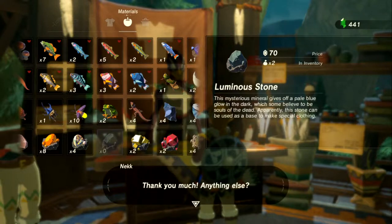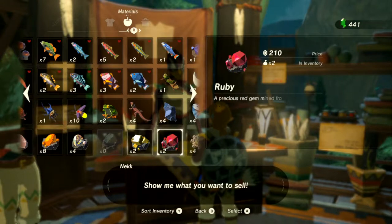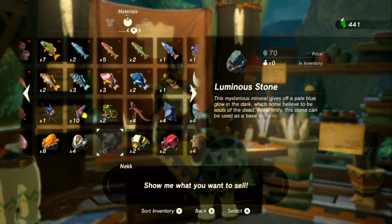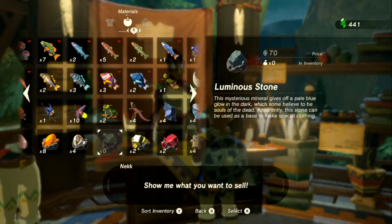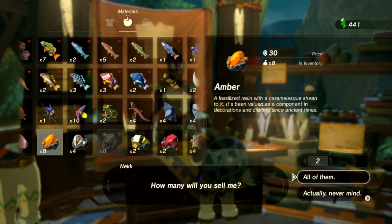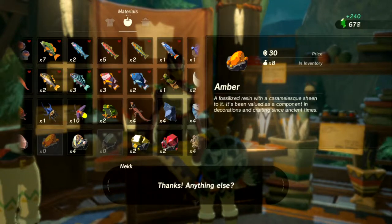Luminous stones are worth more if given to a specific Zora NPC, but we haven't gone to Zora's Domain yet. Still in the mindset of a different save file. By the time we get there we'll have a ton, and there's a really good mining spot near that NPC. Selling amber and other relics — the option to sell all at once would be great.